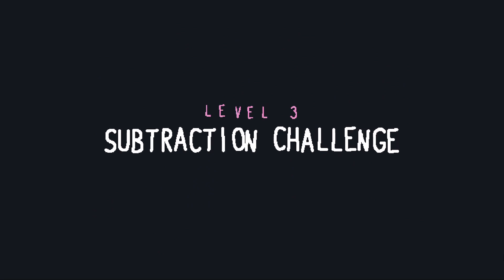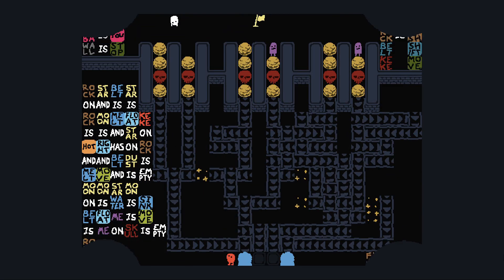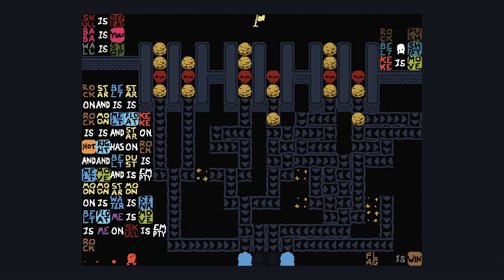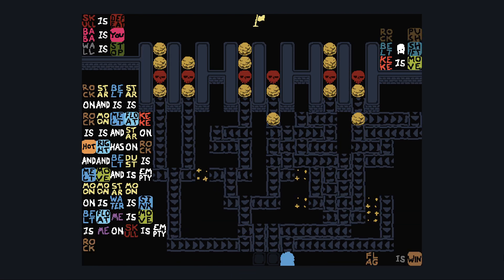So I have built this level: the subtraction challenge. Essentially it's exactly the same map, but now there's a flag up at the top. Unfortunately the flag doesn't do anything — if you look in the bottom right, we can make flag win, but only if Kiki moves. And if we make Kiki move right off the bat, Kiki hits the water.